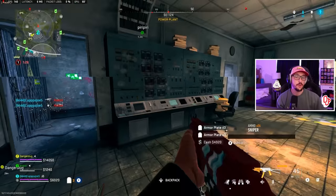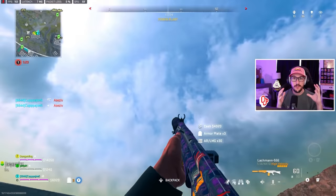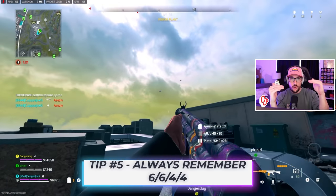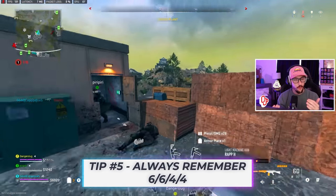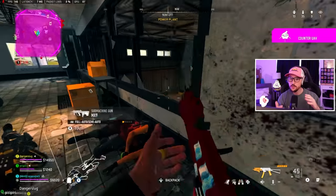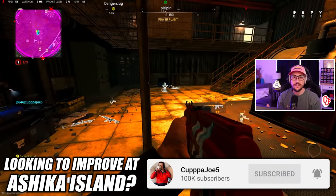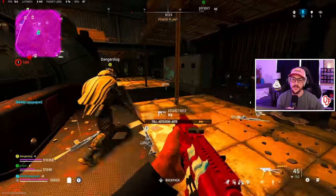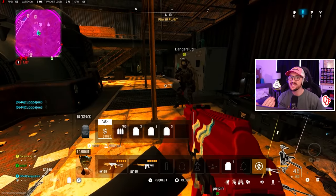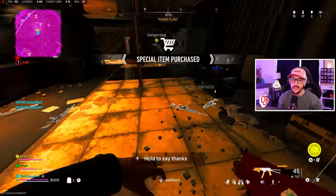Even though we didn't get off to a good start — and if you're subscribed you know I always talk about this — the pacing we want for a 20-kill game is: six kills in the first circle, six kills in the second circle, four kills in the third circle, four kills in endgame. It's not always going to be perfect, but that is the pacing we're ideally looking for. If you're on four, five, or six kills in that first circle, understand that you're on 20 pace.